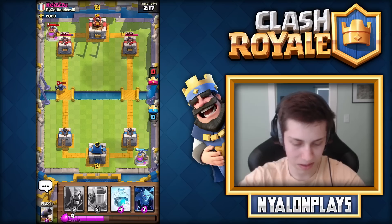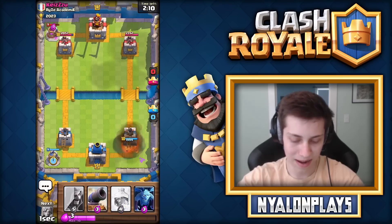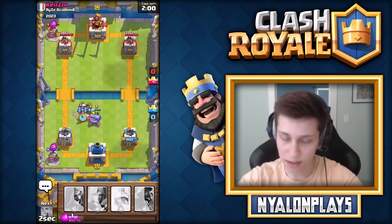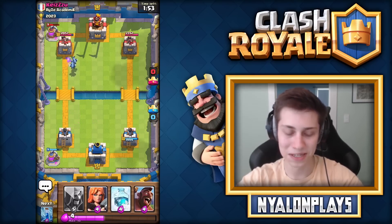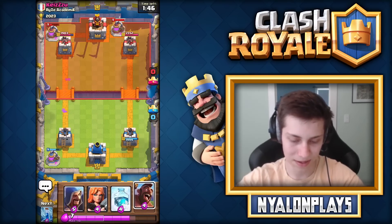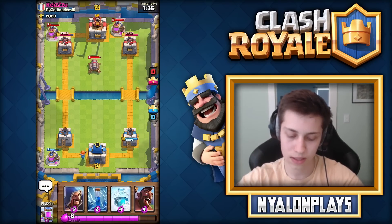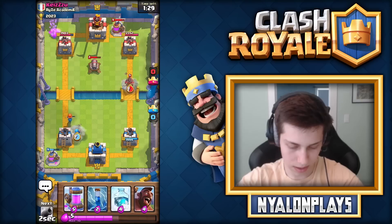We just have to start building up Elixir. We don't even need to worry about that mini P.E.K.A. coming in. I'm going to drop another Elixir Collector. We've got the Freeze spell yet again and the Wizard. He looks like he has a Hog Freeze deck too - he hasn't shown me his Freeze spell yet, but I can only assume he'll be freezing stuff soon. He's got one Elixir Skeletons coming in. He's got a pretty similar deck to me - I think he just uses Goblins instead of the Minions. I'm going to put a Wizard in the back and start a nice little push.